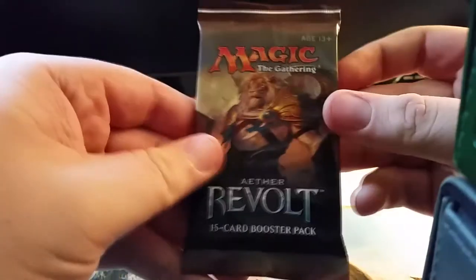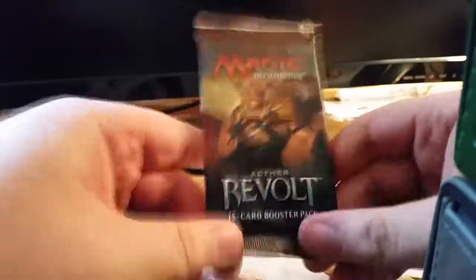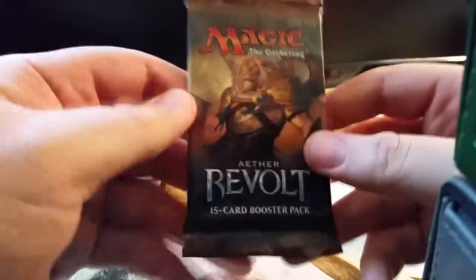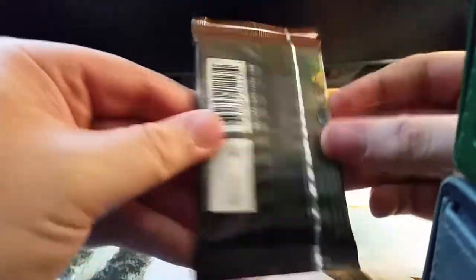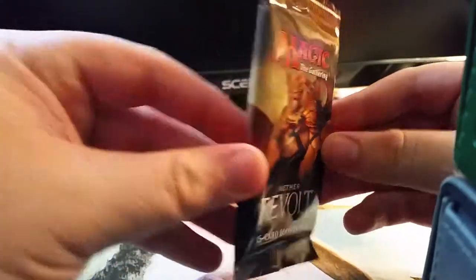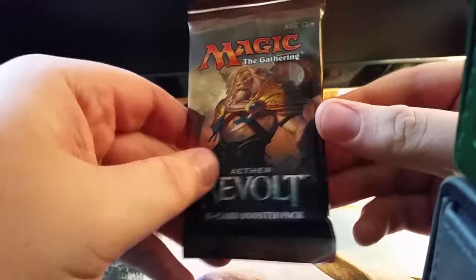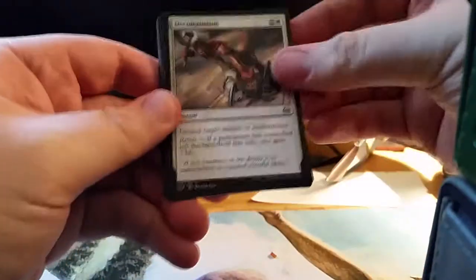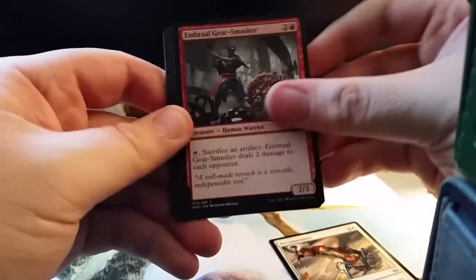Hey guys, Empty Extra Fun here opening a pack of Aether Revolt. This set is pretty cool. I think it's really cool that the most recent FNM promo is going to be one of the most expensive cards in this set, which is an uncommon — it's the one-drop that destroys a creature. Let's see what we can get. There are a lot of decent cards in this set; an Invention would be really nice. Maybe we'll just go through the commons kind of fast.